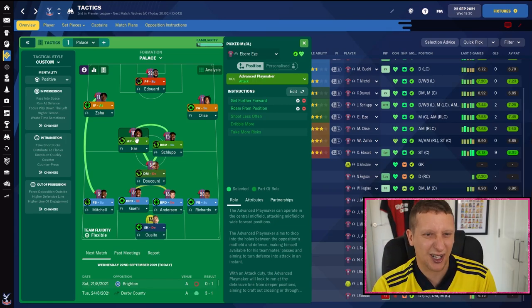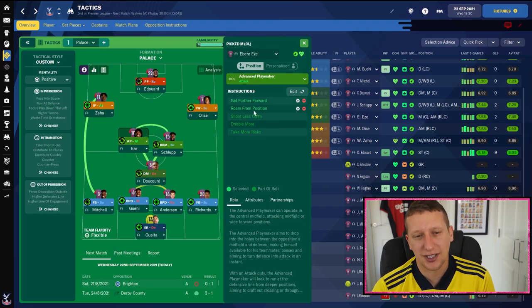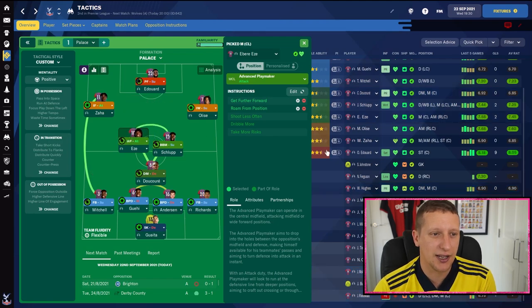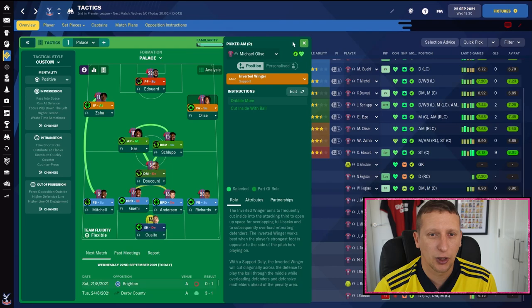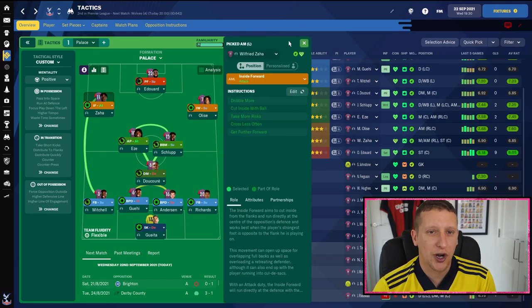Eze is a difficult one. The first instinct was a central midfielder on attack, but he doesn't do the shadow striker role — he wants to get on the ball and dictate play. So I've got him as an advanced playmaker on attack, with get further forward so he can get into those number 10 positions. He doesn't play right in behind the striker; he likes those wide areas, so I've got get further forward and roam from position. Without the ball he sits in to make a double pivot. On the right-hand side, Olise plays a wing on support; if it's Ayew, more of a winger on attack.